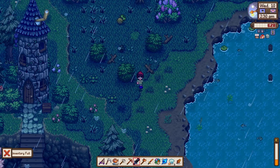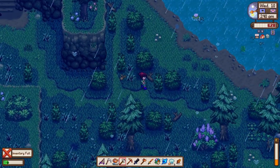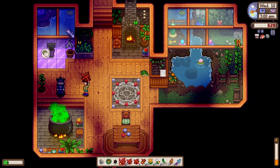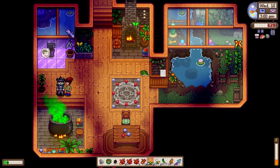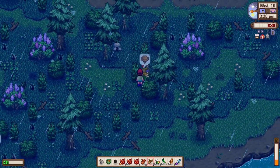I wanted to visit someone mysterious — my neighbor. Looks like he's here! I have a flower for you. Looks like he's mad. Oh, and look — we have our mushroom logs! I almost forgot about these.